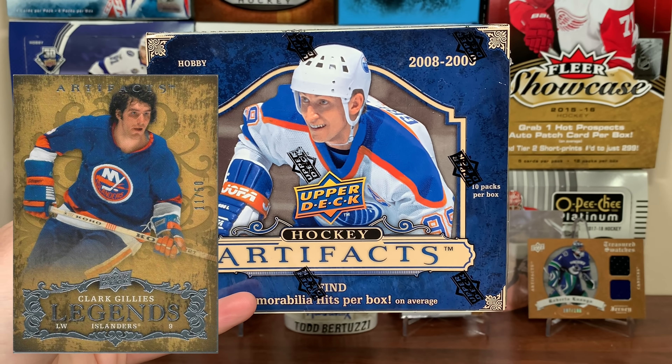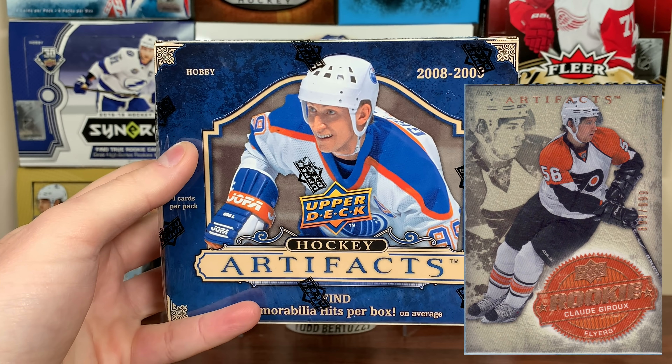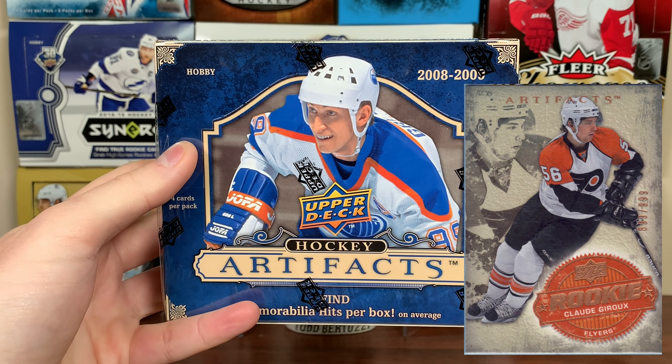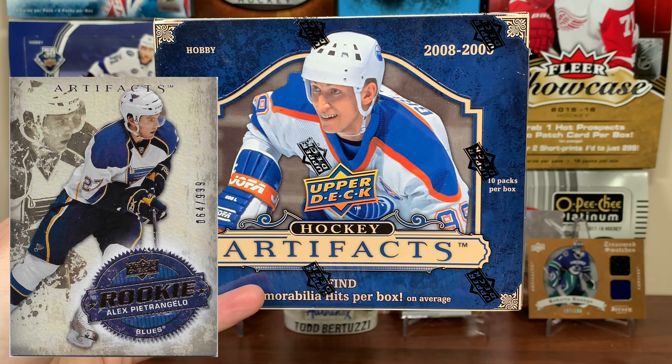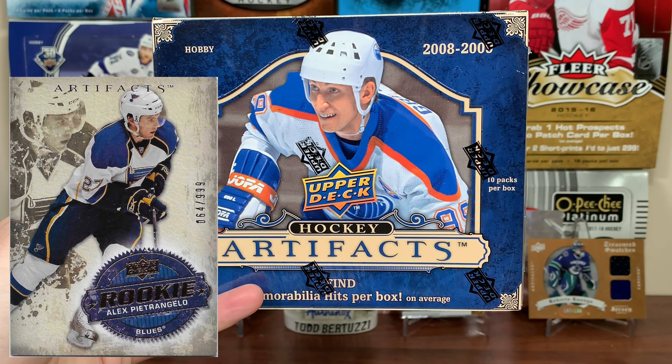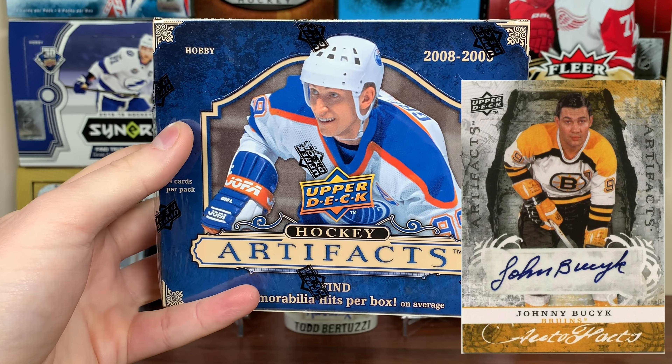And then of course you got Legends inserts, Stars inserts, and your rookies that aren't Redemptions. The one we're looking for is Kovalchuk — he's the best one by far. Of course, we're probably getting a Redemption in here. More Redemptions. By the way, if it's not an autograph, Upper Deck won't do anything.